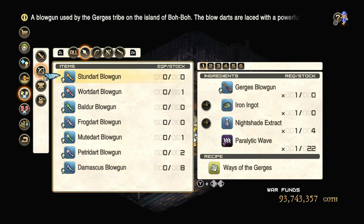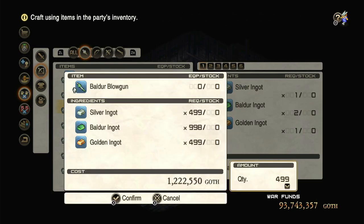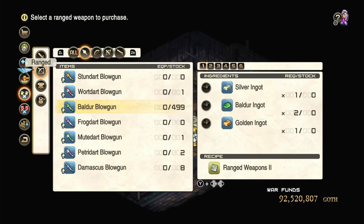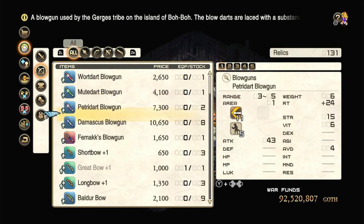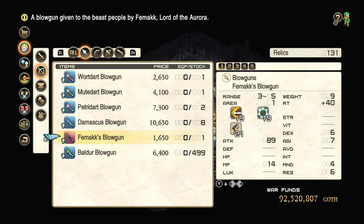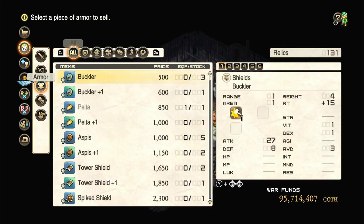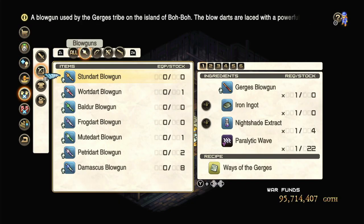Blowguns — these are basically your free money printer. So, for example, if we go ahead and make a bunch of these, it costs us 1.2 million to make a stack of them, and then we can immediately go over here to sell them for 3.2 million. So, if you want to have your Runescape merching experience, there you go.